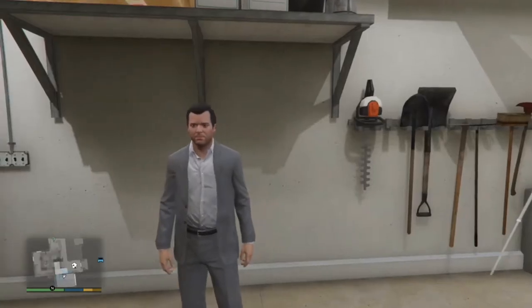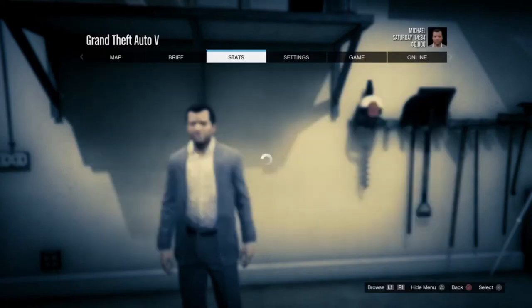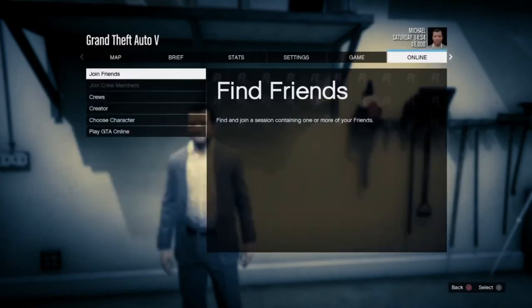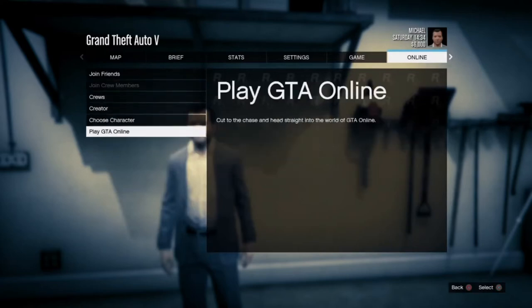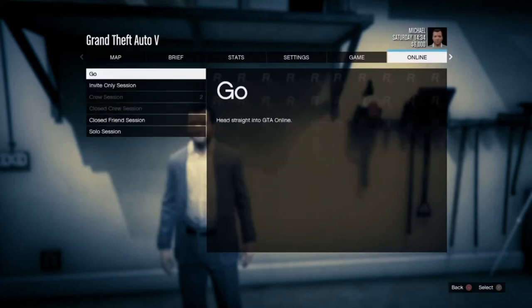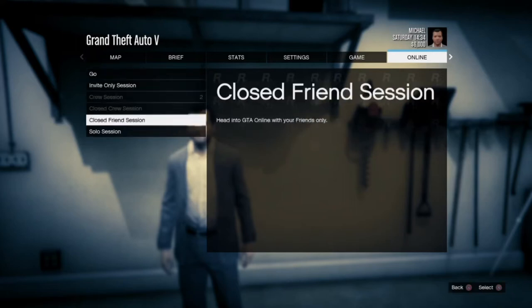So I'm going to be showing you how to get it. Basically what you want to do is go to your menu, then go to your online tab, and then go all the way down to Play GTA Online. Then — this is important — you want to be in an invite-only session or a solo session.